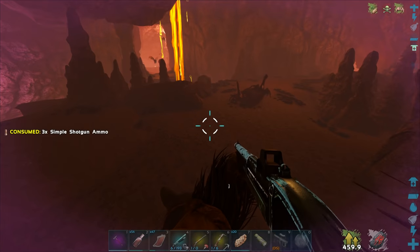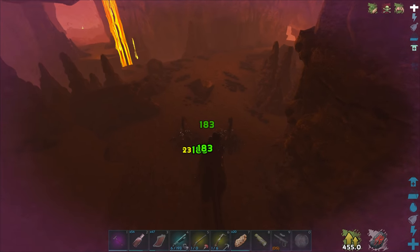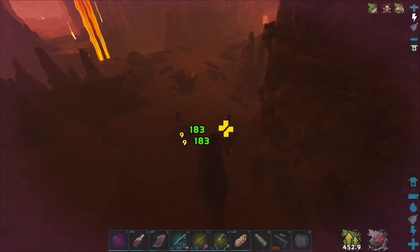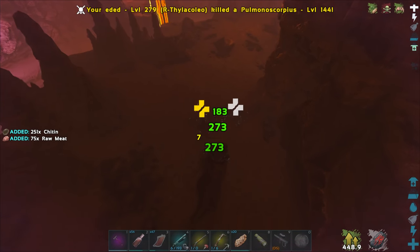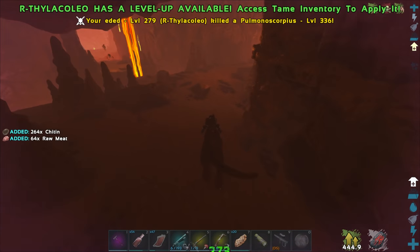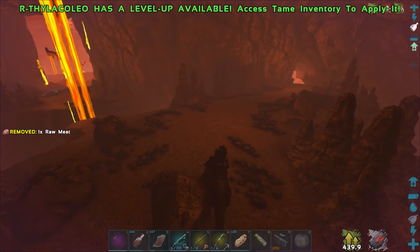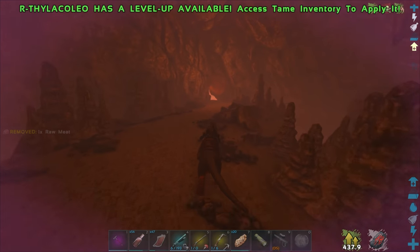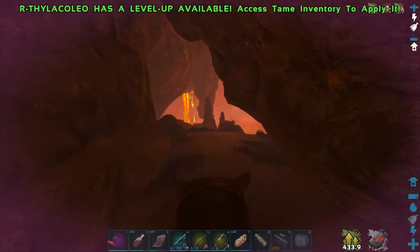We've got some scorpions — take out these dudes. Come on, how much damage have I taken? Wow, I've already taken like 2,000 — that's a crazy amount. There are two directions you can go here. I can see there's an artifact over there — it looks like the artifact of the pack maybe — but there was also an artifact on this side in the modded version. It might not be here now, as they've been changing quite a few things.